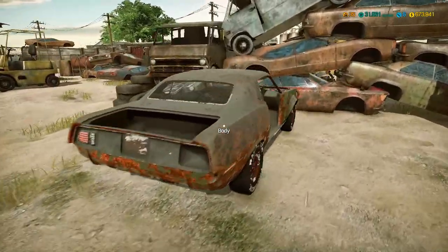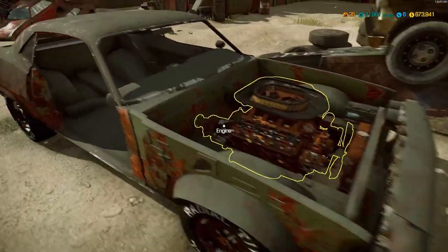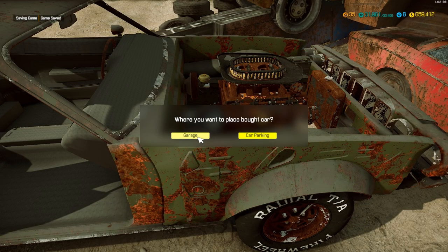So we're going to go to the junkyard. You can see this one's in pretty bad shape. Let's see what it is. This is a Hemi Shaker — oh, there it is — a Plymouth Barracuda. Yeah, that sounds like fun to restore right off the bat. You can see it's in terrible condition, so pretty much we're going to have to restore every part on the car. It's going to cost us $14,000 to get it from the junkyard. We're going to do it — the first car I found. We're going to buy it. Send it to the garage.